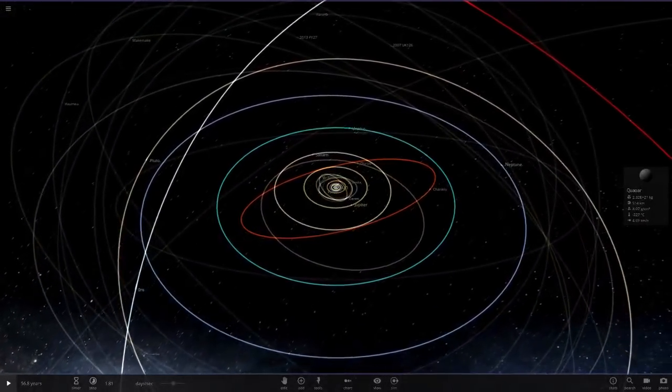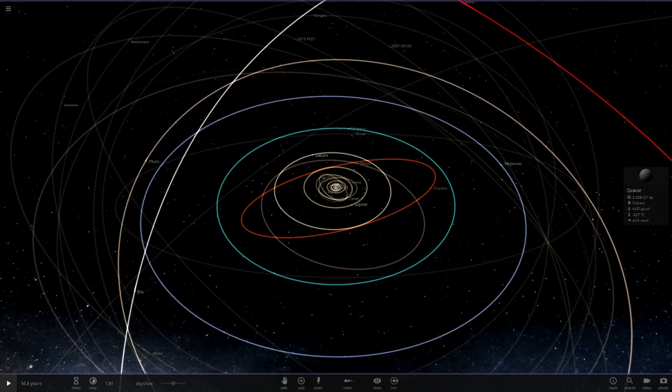It has an even more crazy orbit than Sedna. So we're going to be adding it in today. From what I've heard, it's only 300 kilometers in radius. Its actual name is TG387, but it's also nicknamed the Goblin, so we'll be going with that name. This guy takes 40,000 years to complete one orbit around the sun.